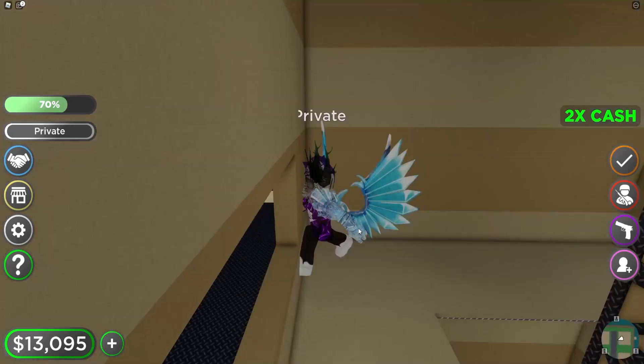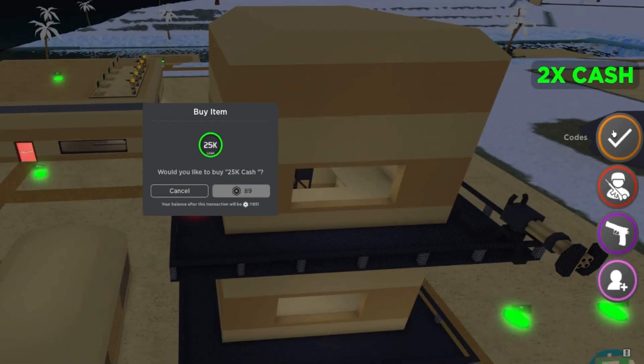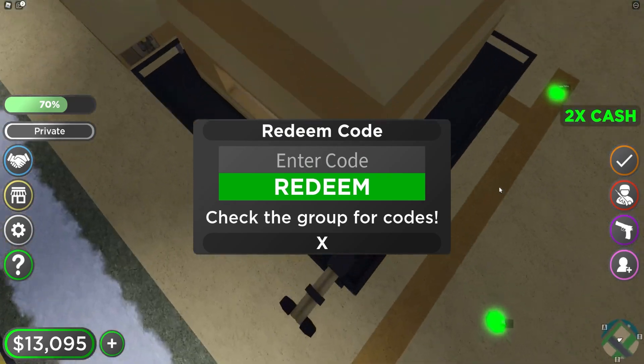If you don't know how to redeem codes in Military Tycoon, what you're going to want to do is go to the right and click on the tick button. Then the codes menu will come up.